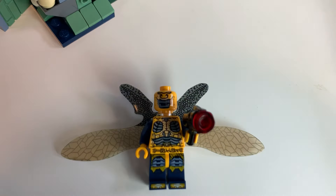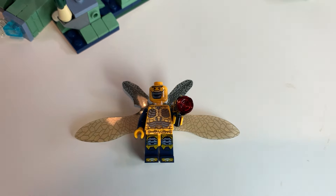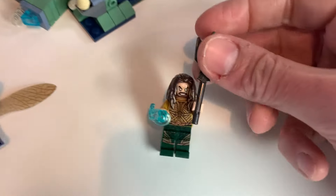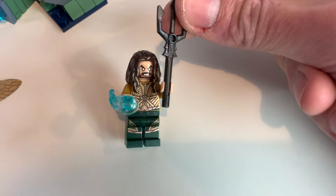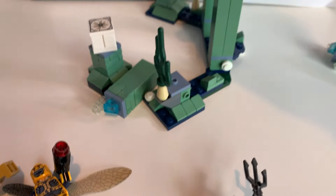It's unclear whether both sets of wings are meant to go on him — the instructions only show one. Anyway, there are wings on this guy and I'll just leave it like that. Then you've got the star of the set — Aquaman himself — with his glowing white eyes and power blast accessory. The movie figure is pretty decent.